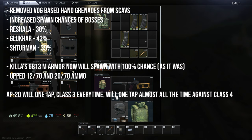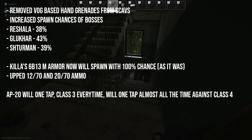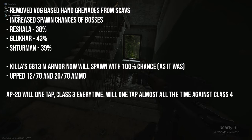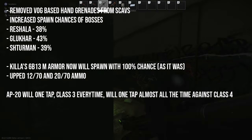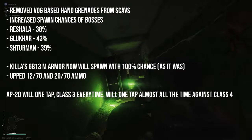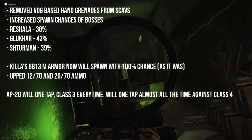Whether they still spawn on scav bosses and their minions I don't know yet. They've increased the chances of boss spawning across the board: Reshala has been upped to 38%, Glukhar has been upped to 43%, and Shturman has been upped to 39%. So when you're going on these maps now you're going to have to take a little bit more care, but if you're the type of person that likes to farm these guys then that is good news for you.